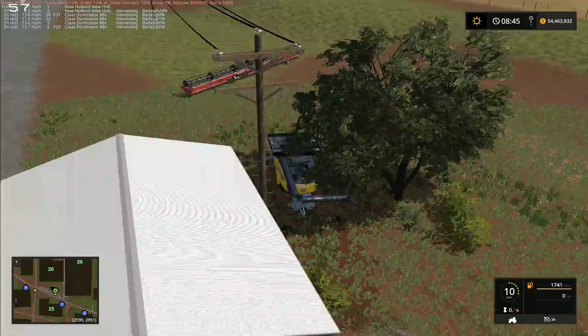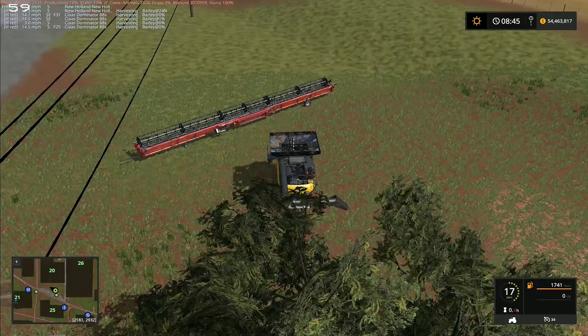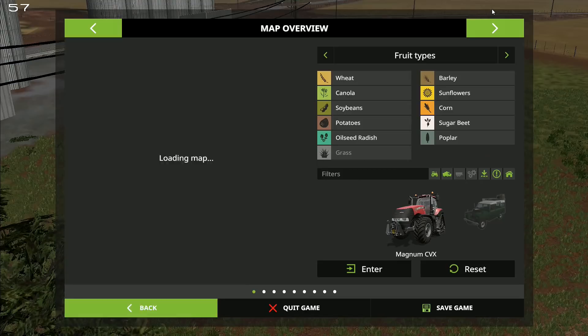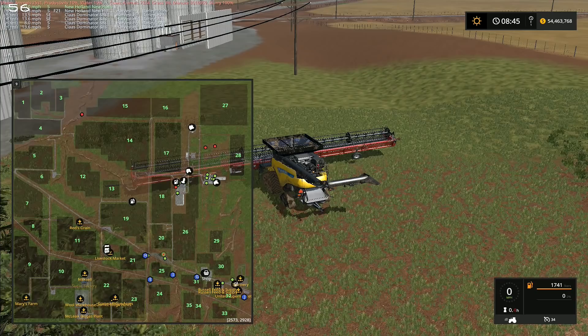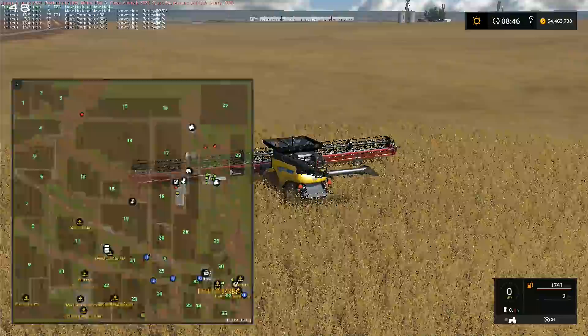Let's get that header and we can move down to the next big field - hopefully we'll be able to do that field without crashing as well. Miracles, that's what we want, so start praying. Before we go and start a new field, let's just save the game just in case, because we've made some actual physical progress on the map and with our harvest. I'm going to do it along the bottom edge - it's the safest place to start.